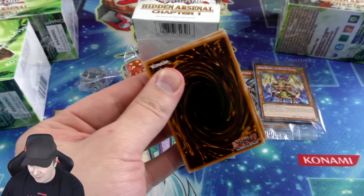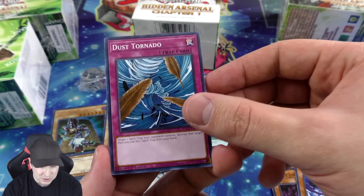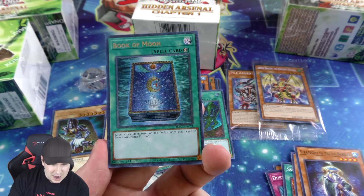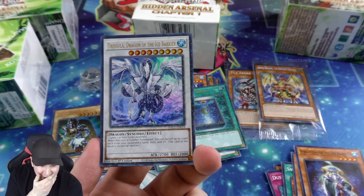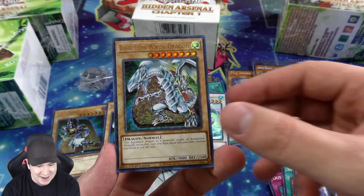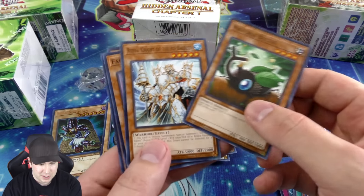Moving to the second pack from box two — technically pack number four. As you can tell, a lot of these cards have been in previous Hidden Arsenal sets. We have Dust Tornado there — a classic card from Pharaonic Guardian. And we have another terminal Book of Moon, very nice. Ultra rare Trishula — this is beautiful looking. Another Blue-Eyes White Dragon — good pack! Blue-Eyes, Trishula, Book of Moon, and a terminal Buster Blader.